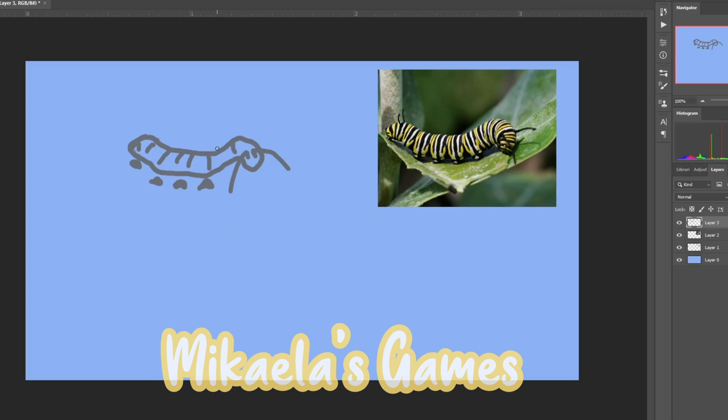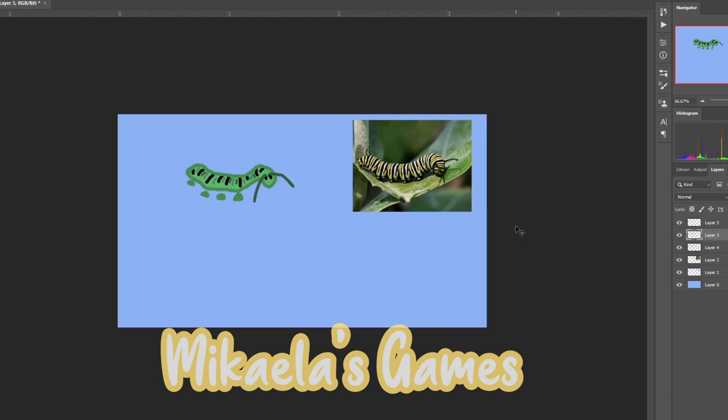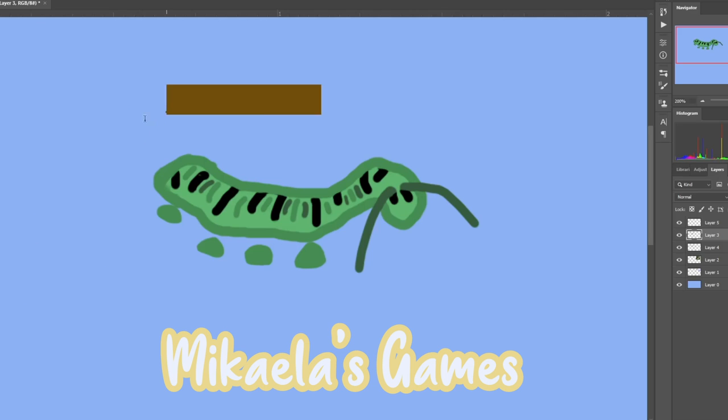I searched up some pictures of cartoon caterpillars, but I didn't really find them helpful at all. Originally this was supposed to be a sketch, but I got too lazy so I just colored it. After some coloring, I finally finished and I think it turned out pretty well. I ended up cleaning it up later too, so you'll see that.